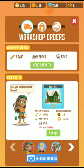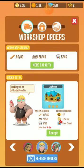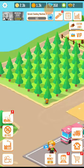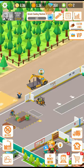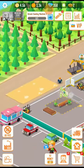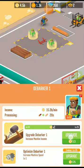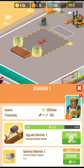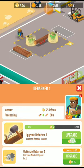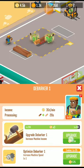Let's accept this works of order first. Now these are the things — I am going to upgrade them. I already have 4.5 billion rupees, so let's upgrade this debarker first.